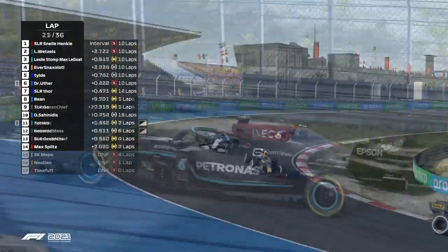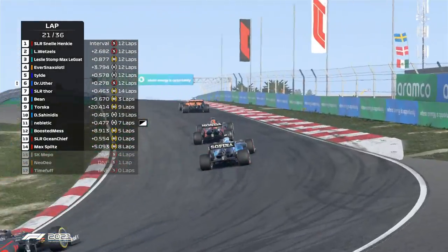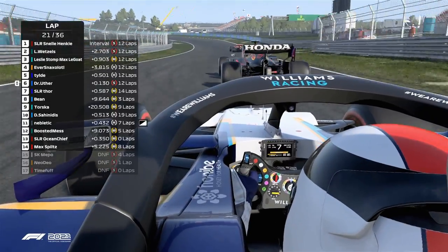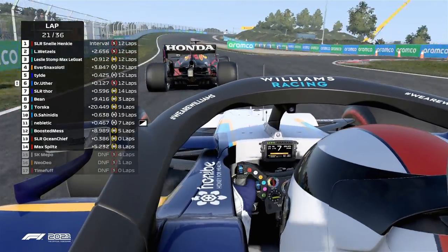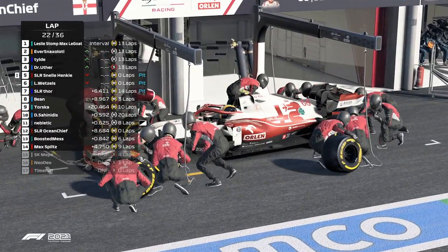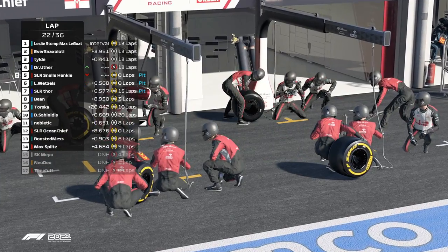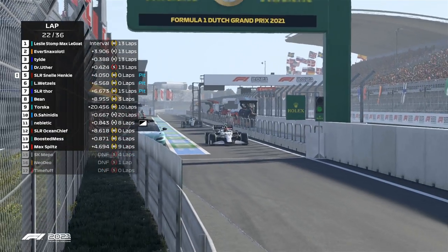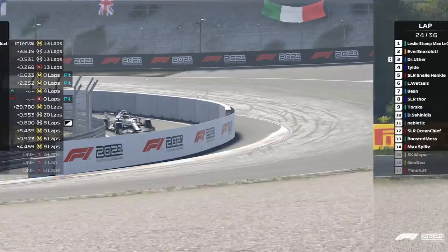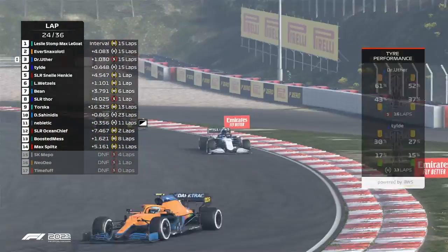He's going to try to fight back — good wheel-to-wheel racing, exactly what you'd expect from the tier four guys. We've got more coming up this week with tier three, tier two, and tier one as well. Medium run to the end, I would imagine. No front wing change — in and out quick, should be a nice little 13 to 14 second pit stop.